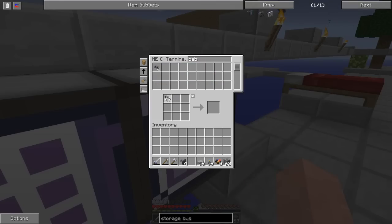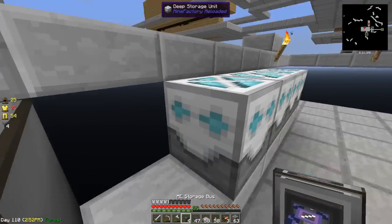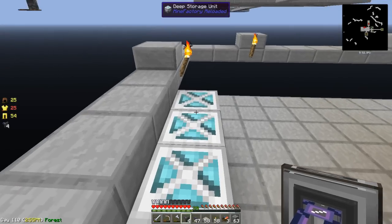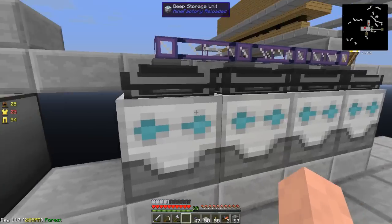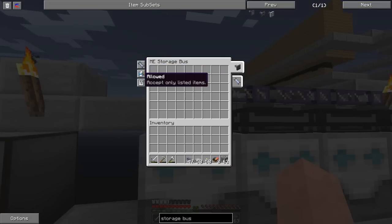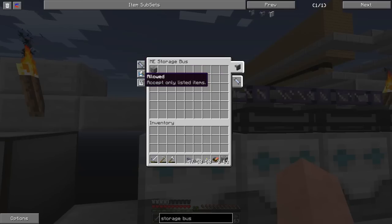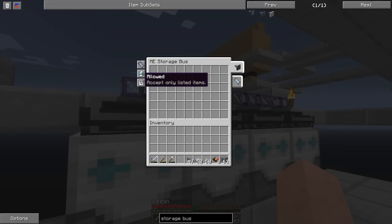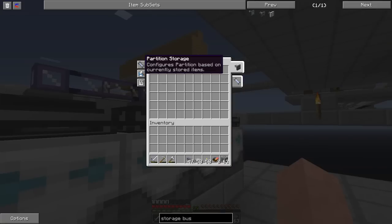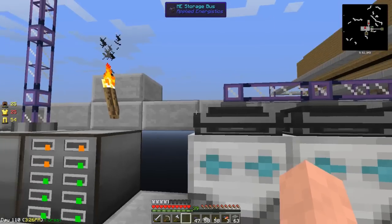Let's grab the cable while we're here and we can hook them up to the ME. So what we're going to do is pop them on top. Bi-directional is what we want — it means you can take in and out. We've got to click partition storage and then accept only listed items, which is the default. We just need to import to get the pattern of what's actually in there, then we should be good to go.